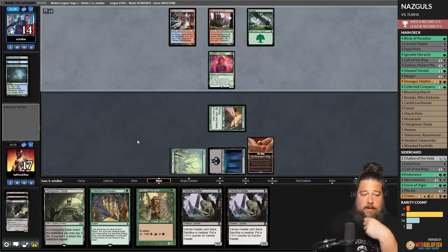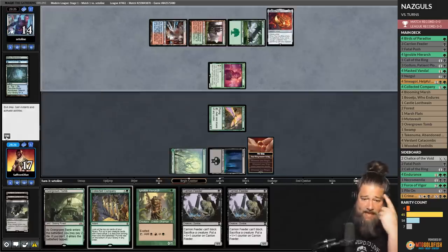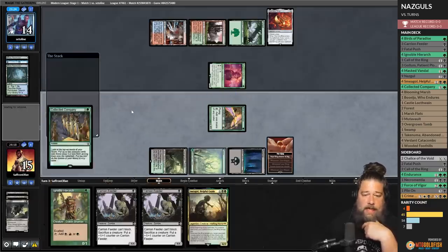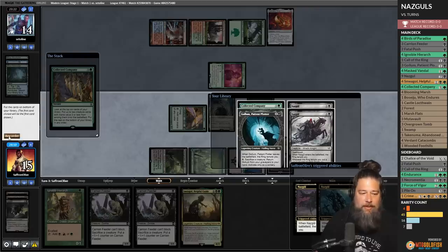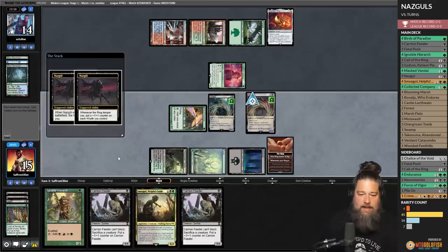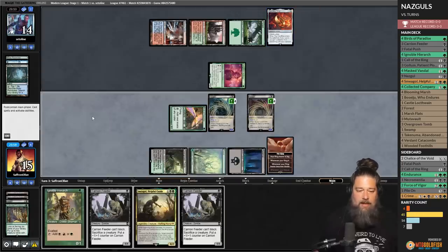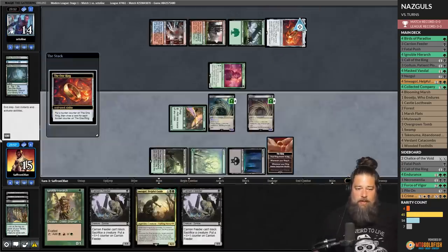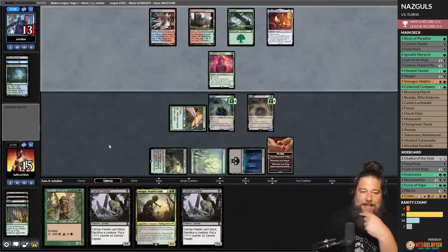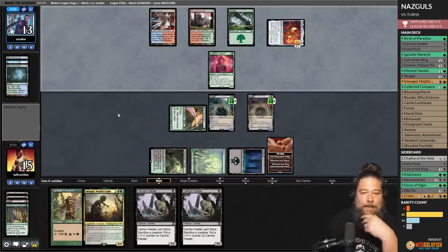There's the One Ring. This means we need to Coco into Masked Vandal, or draw one. We definitely have to Coco. Double Nazgul off Coco is good, but I don't know if it lets us beat a One Ring — that card is pretty busted. We make two five-sixes, which is sweet, but our opponent gets to draw all the cards in the world. We're playing a full playset of main-deck answers to the One Ring, but unfortunately couldn't find one with that Coco.